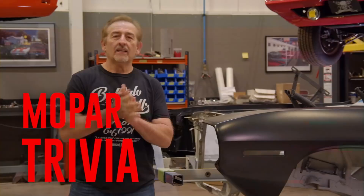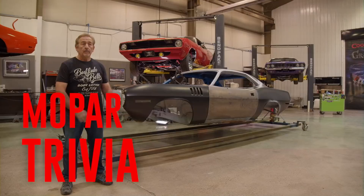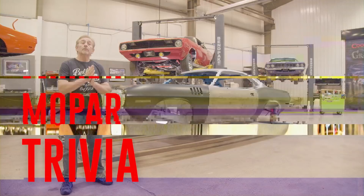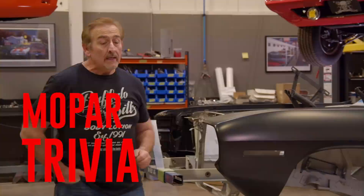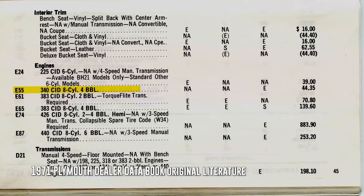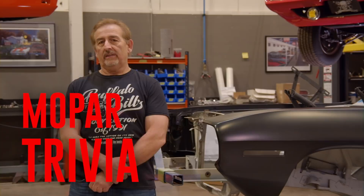The question was: regardless of the engine, what standard feature came on all Cudas - louvered fenders, rally instrument cluster, or road lamps? If you guessed road lamps, code L34, you're wrong - they were standard on the 70 model Cudas but optional in 71. If you guessed rally instrument cluster, you're also wrong - that was always an option in 70 through 74. That leaves the louvered fenders. Whether you had a 340, 383, 4-4-6, or 426 Hemi, you got the louvered fenders - standard equipment, no extra charge.